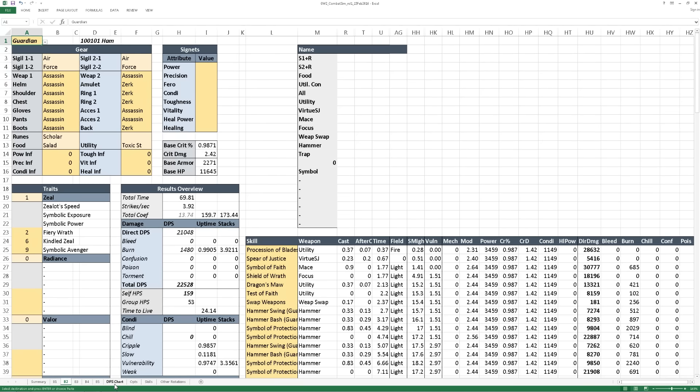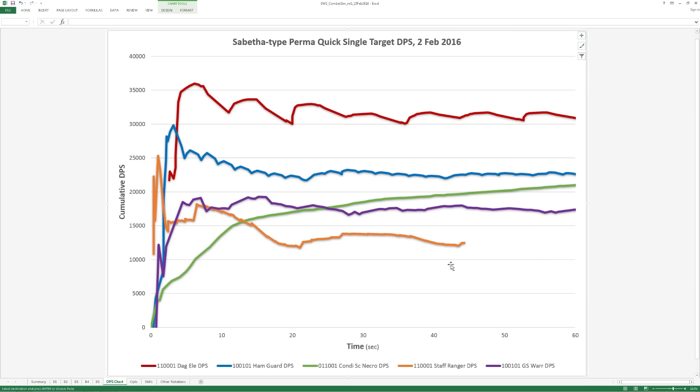Once you have several rotations in, you can look at the DPS chart to see how much damage each rotation does over a particular time interval. To interpret this graph, look at a particular time in a fight and the rotation with the highest damage will simply have the top line — it's basically cumulative DPS. So if your Necromancer rotation overtakes your DS Warrior rotation at some point, it is at that point that the Necromancer has done more total damage than that Warrior. Of course, you bring a condi Necro for damage and the Warrior for might and banners, so it's kind of an unfair comparison.